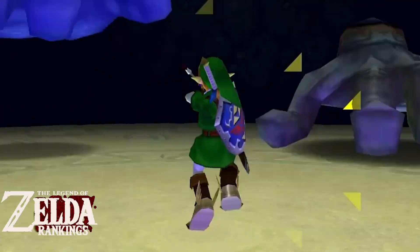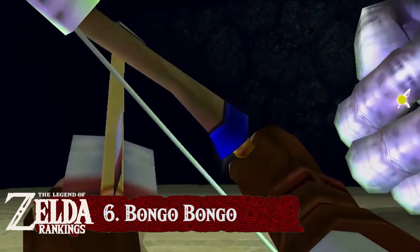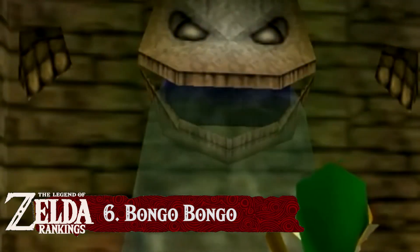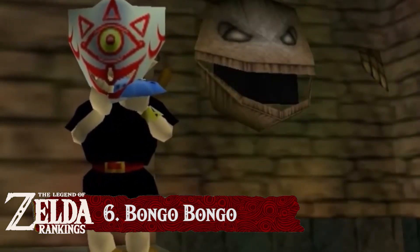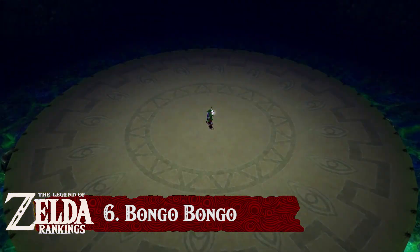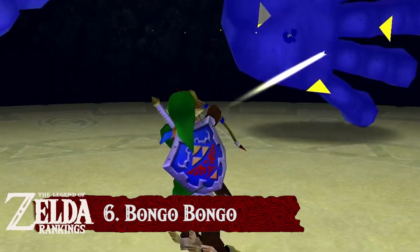There is no way to properly confront this entity without returning back in time as a child to claim the Lens of Truth. In the bottom of the well we find a carving depicting the beheaded head and hands of Bongo Bongo. The subsequent fight in the Shadow Temple on Bongo's drum is filled with tension, as you have to utilise your bow and arrow to stun Bongo's hands and eye in the place of the missing head.